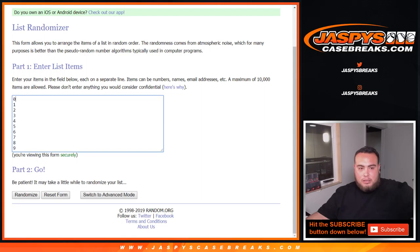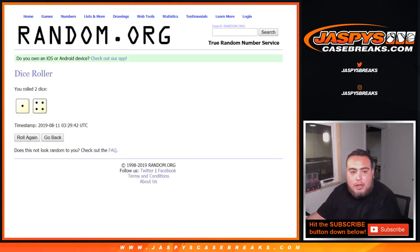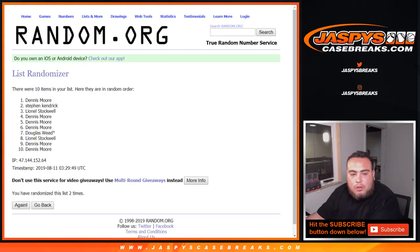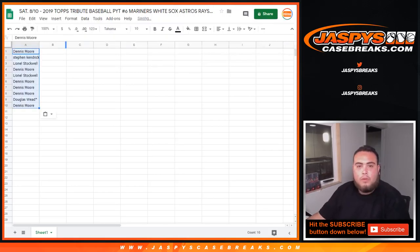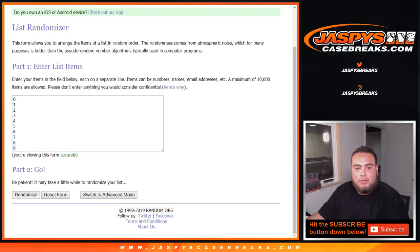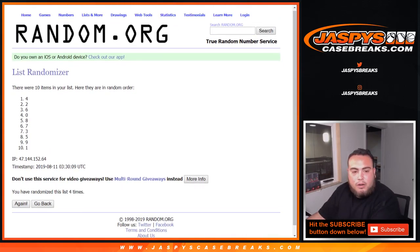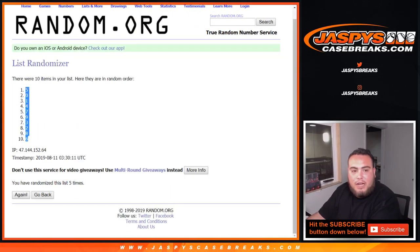Let's click randomize — rolling dice five times. One, two, three, four, and five. Five times — five down to six. Let's go five times on the numbers: one, two, three, four, and five. Five times.